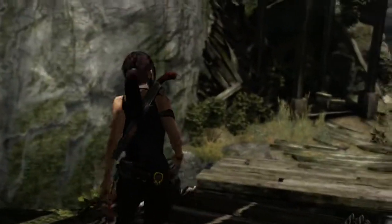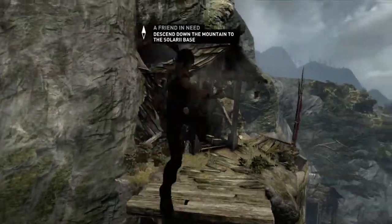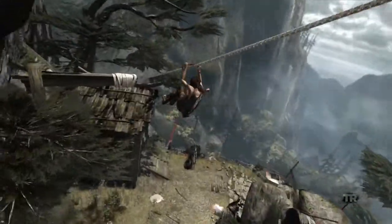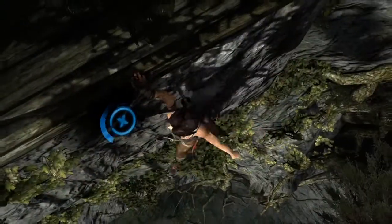We can see that Lara's friends, in particular Sam, is in trouble. And she has a very clear goal now, which is to make her way to the scavenger fortress where Sam is being held. She knows that's down at the bottom of the mountain, and she's going to find a way down.